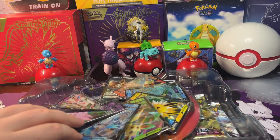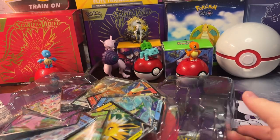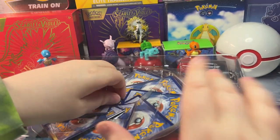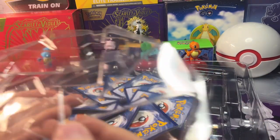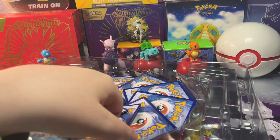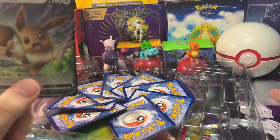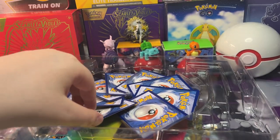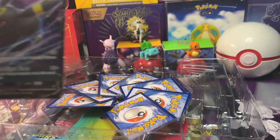So we got the Eevee Evolutions here - a whole wheel of promo cards. Let's start with Eevee - there's that Eevee V promo card. Let's get another promo card out. Here's the Umbreon V card there. Pretty awesome. Get it in a sleeve.